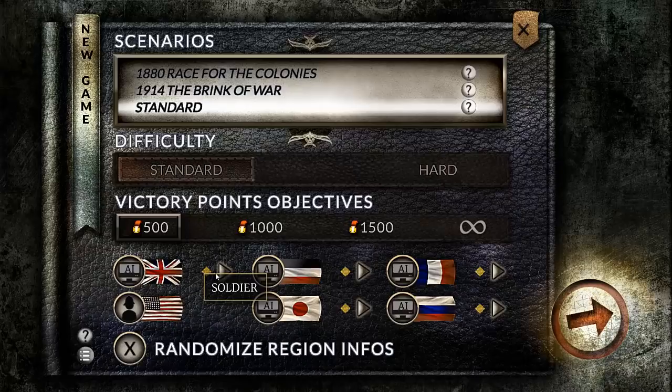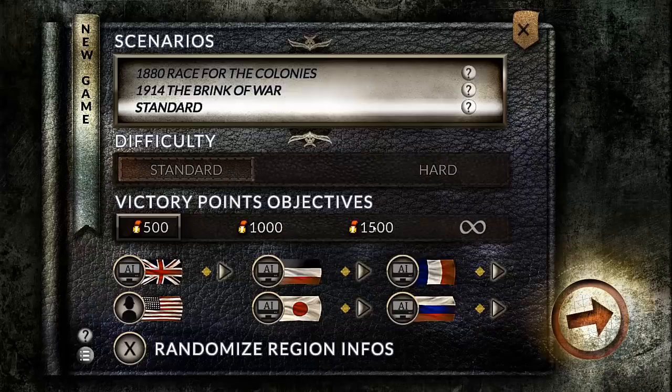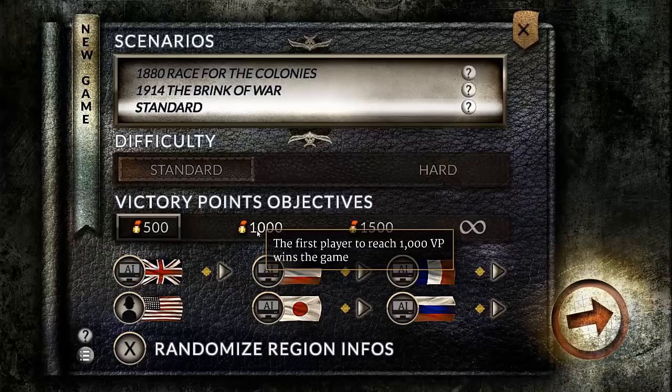These are the difficulty tiers as well — Soldier, Lieutenant, and so on — basically what kind of tier you want them to be, how strong you want them to be. We're going to keep them on a relatively low one so they don't kick our ass too soon. The game is won through victory points: you've got 500, 1000, 1500, and infinite. Victory points are gained by winning battles and conquering territories, which I will show you in the video.